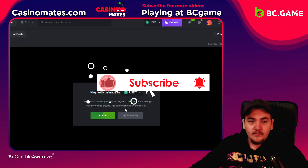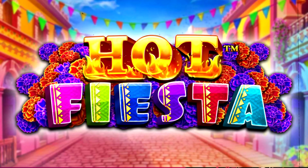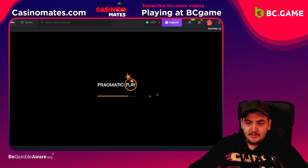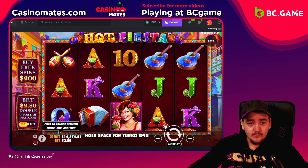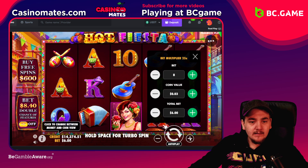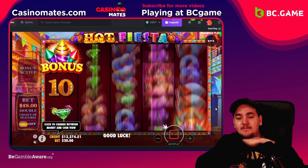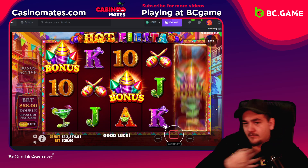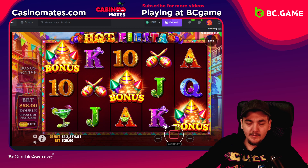What's up guys, welcome back to the channel. Today we are back on BC Game playing Hot Fiesta by Pragmatic. We have around 14k in the balance - the last video, Zoos vs Hades, went really well so be sure to check that out. We're going to go for some big bonus buys today starting off with some 2k buys. I haven't played this game in a really long while so hopefully we can see some profits today.